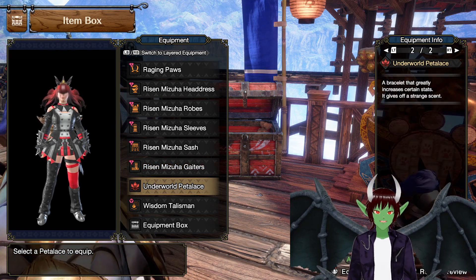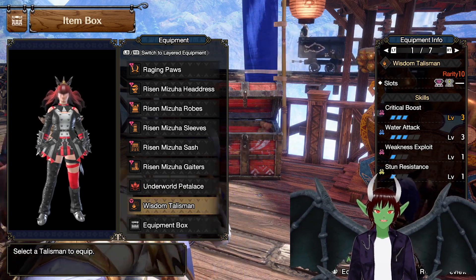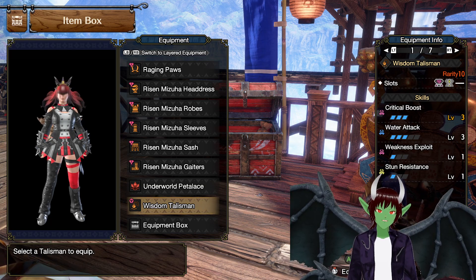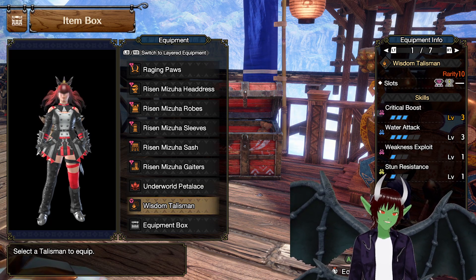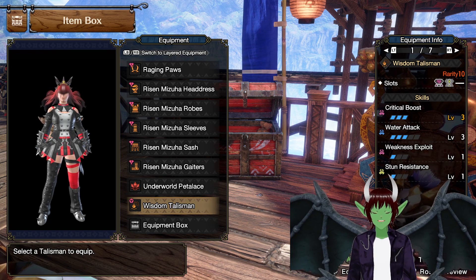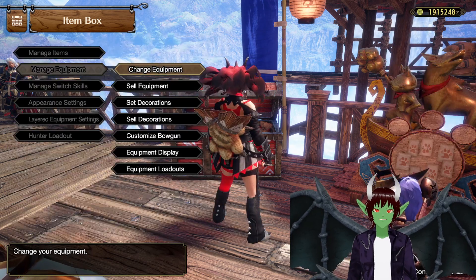For my petalins, we're going to be using Underworld petalins — though it doesn't matter what you use. For the Talisman, I have Critical Boost level 3 with a level 3 slot and a level 1 slot. To replicate this build the way I have it, you are going to have to do quite a few things — a lot of Talisman grinding. Hopefully you'll get lucky.